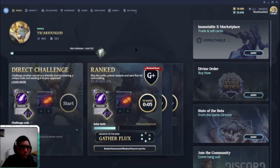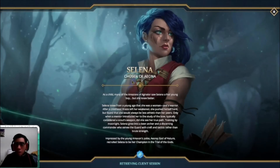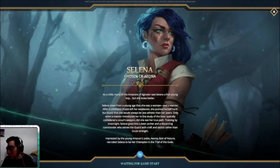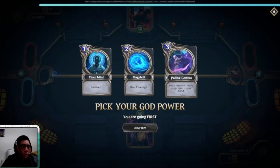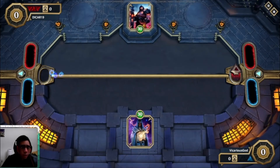I might just reach Ethereal Diamond with this starter deck. I pretty much explained the deck already. This recording is already 25 minutes. I'll probably upload this to YouTube. I should use Mage Bolt to do that extra one damage — but remember, if they have armor the bolt hits the armor first.